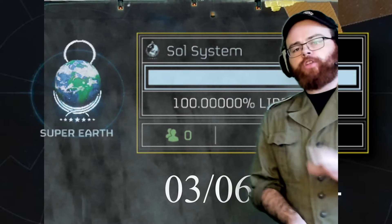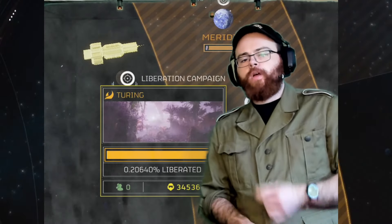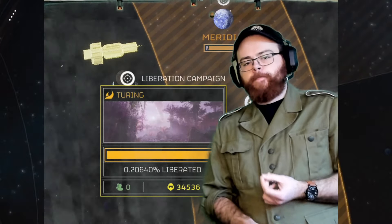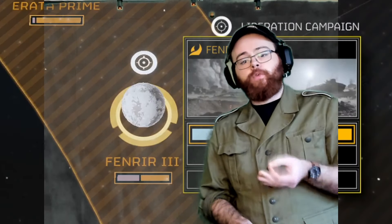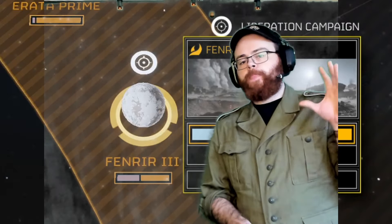In the Terminid section of space: Turing is 0.2% liberated with 34,000 Helldivers; Meridia is 0.2% liberated with 31,000 Helldivers; Fenrir 3 is 42.5% liberated with 121,000 Helldivers.